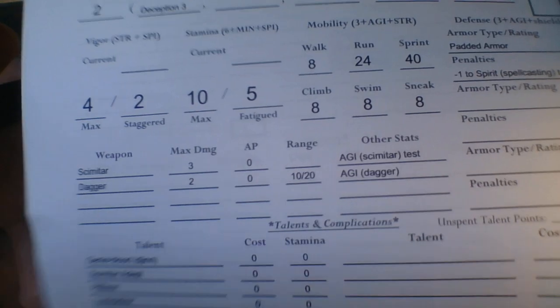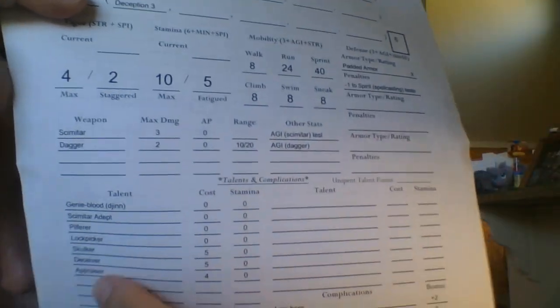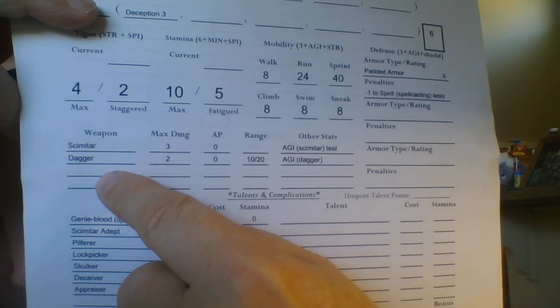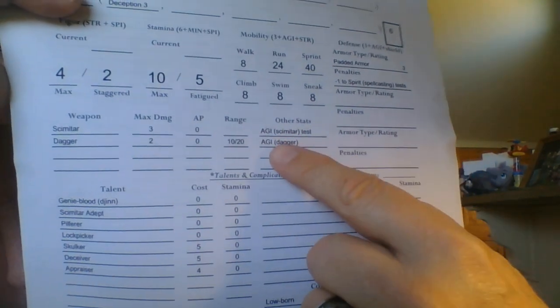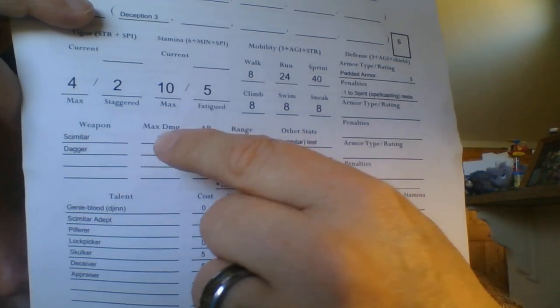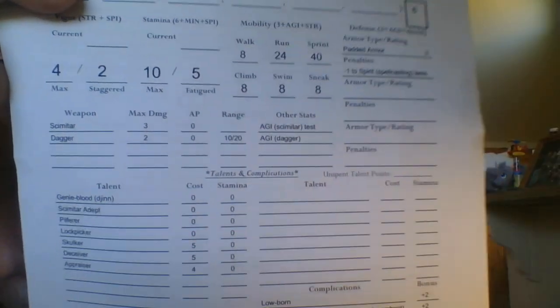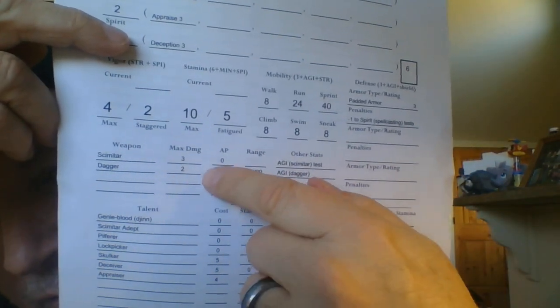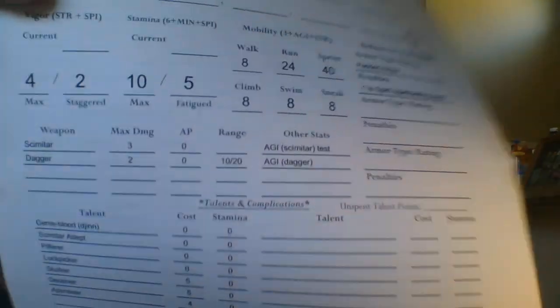Scimitar's maximum damage is three. A dagger has two — so if he's attacking with a dagger, he would roll 3D8 because you can use Agility or Strength for a dagger as well. But with a scimitar he's even better, because he has the Scimitar Adept talent that adds another die to scimitar attacks. So if he scores four successes with a scimitar, that's a heroic success. For every point of success you score, that's a point of damage — but he can only do up to three with a scimitar, two with a dagger. However, if he got a heroic success, he'd still get to roll on that table and might also disarm his opponent, knock his helmet off, knock him prone, or break a rib.